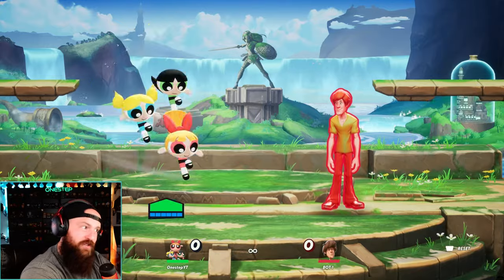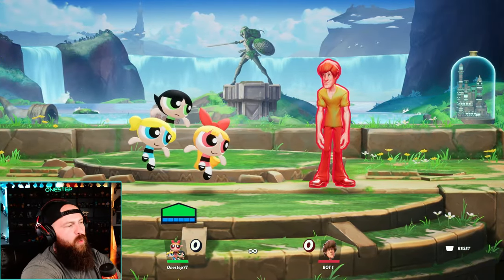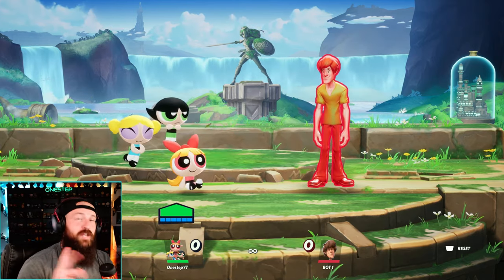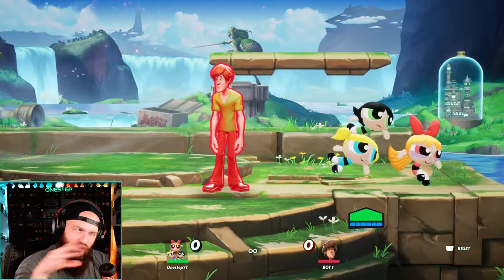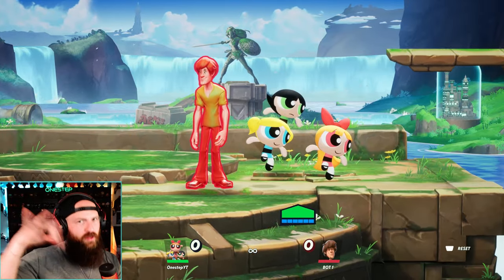The Powerpuff Girls — though they look cute on the outside, they have a lot going for them. They are probably one of the most unique fighters I've seen in a long time, especially in a platform fighter. Because though you play as one character, technically all at one time you're playing all three. It's kind of weird — you're playing one, but you can swap between the three.